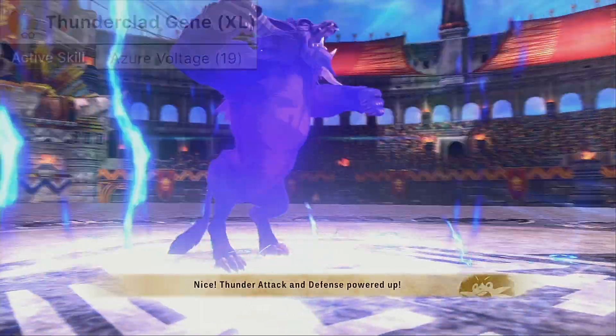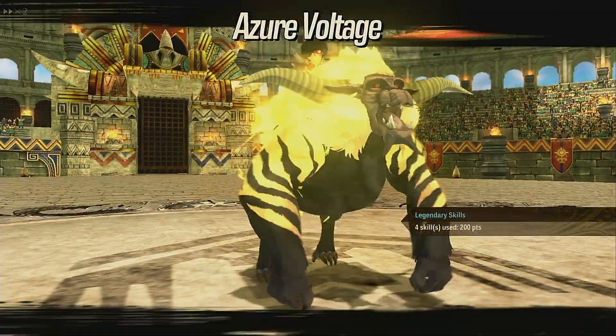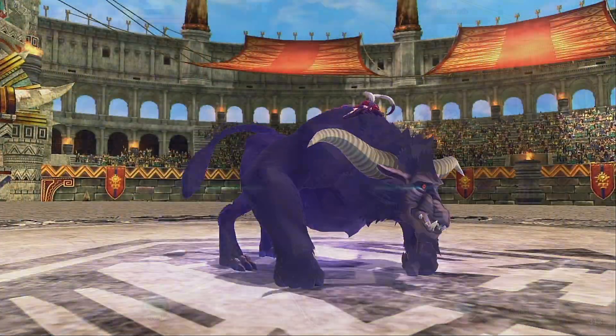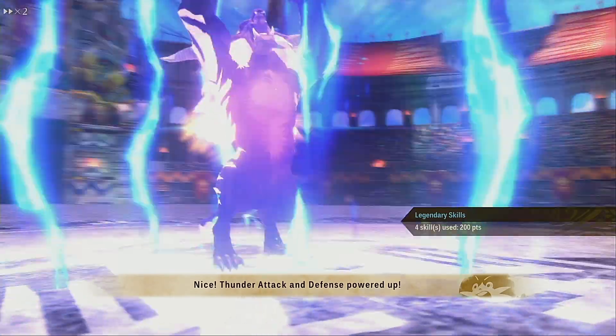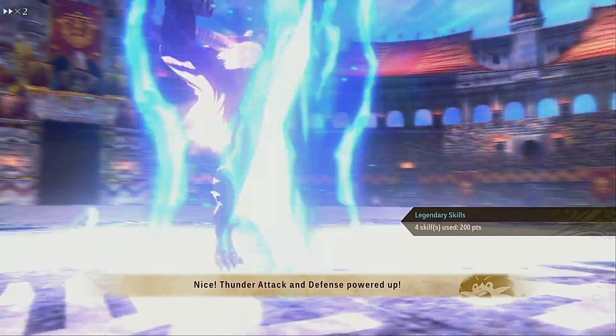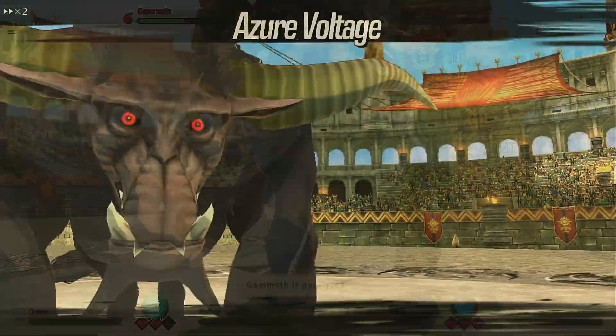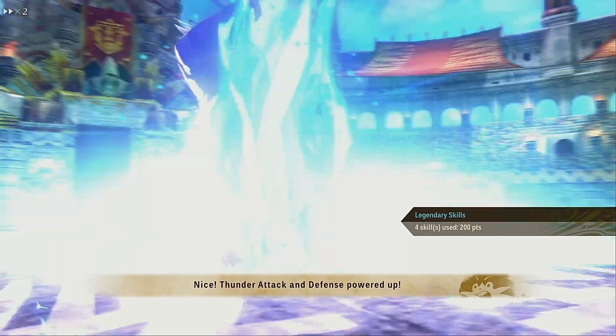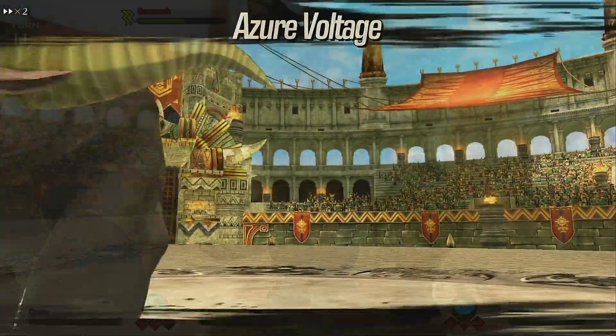Next we have Thunderclad Gene XL, which is Azure Voltage. It boosts Thunder Attack and all element defense by 30 for 5 turns, and gives a Hunter Attack up bonus that lasts for 2 turns. This can be found on Bolt Rebirth Stalos. It can actually be found on any ticket in the boss nest for the Thunder Egg Den, so you can try your luck with that. Or you can try rare tickets with the Deviant Den, which is what everyone else kind of does, but it's more random, so pick your poison.